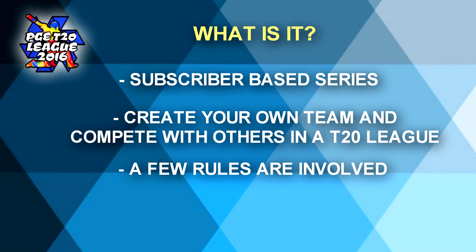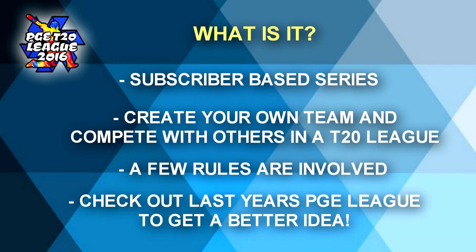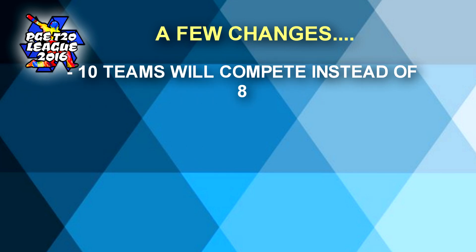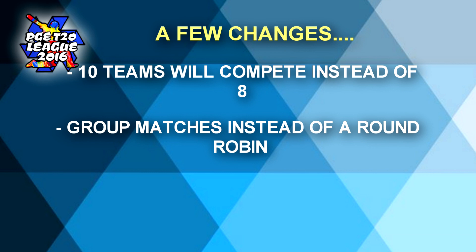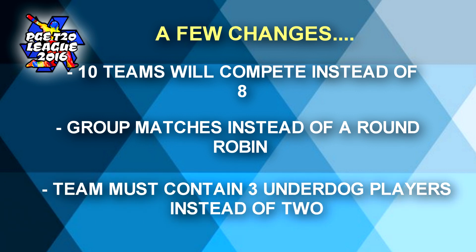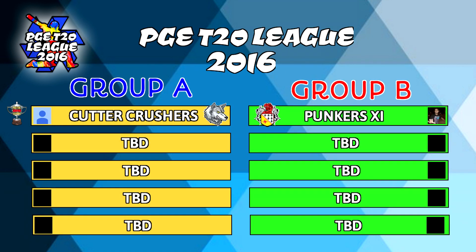If you are still confused, please refer back to last year's PGE T20 League to get a better understanding. Now let's look at a few changes I have made to this league compared to last year's. The biggest change is that now there are 10 teams competing instead of eight. There will now be group matches instead of the round robin format, and now you must pick three underdog players instead of two. Here's an example of the two groups. So with that out of the way, let's get started with the rules.